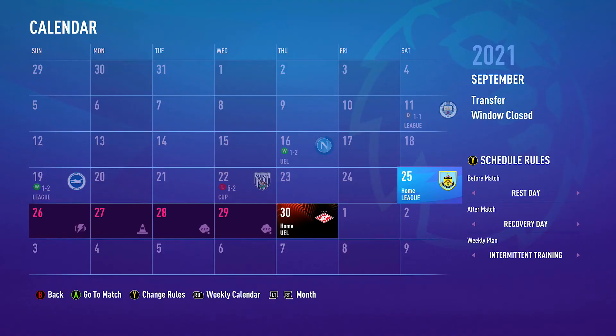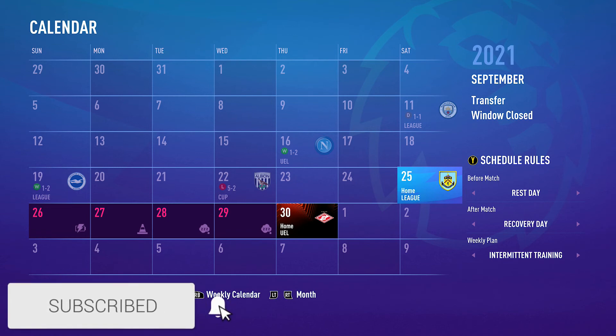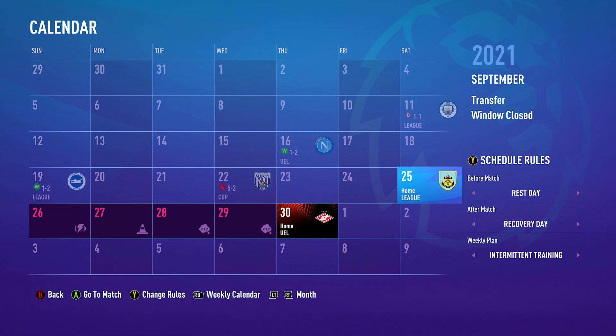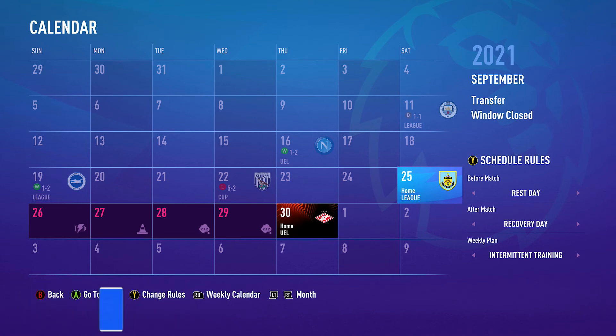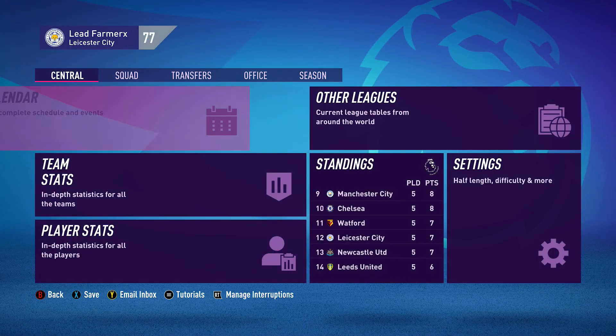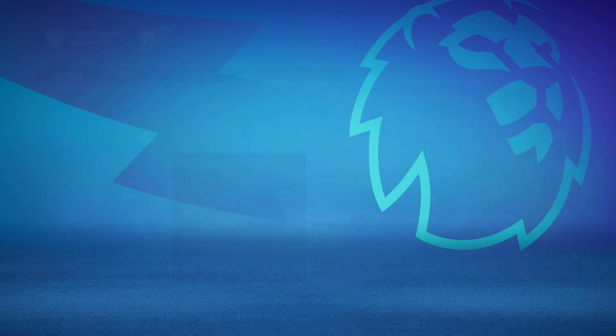Welcome to episode 6 of our Leicester City career mode. Today we have two games: Burnley in the league and Moscow in the Europa League. Last episode we had a 5-2 loss in the cup to West Brom with a rotated team, not too worried. The three results before that were pretty good: a 2-1 win over Brighton, 2-1 win over Napoli, and a 1-1 with Manchester City.